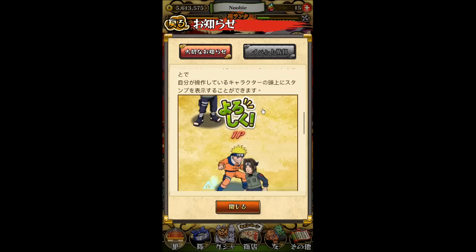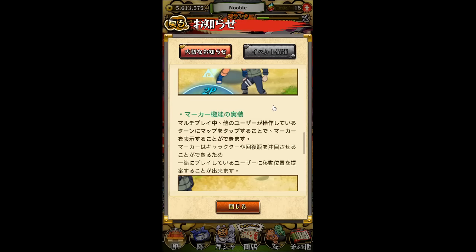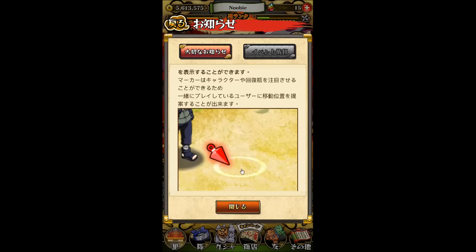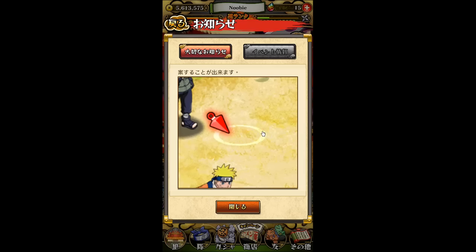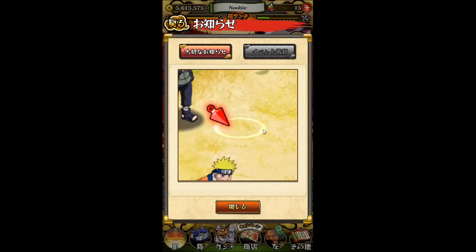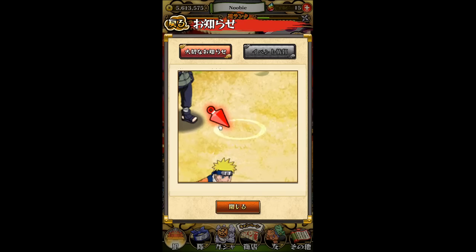That might not be as useful to those of you who don't read Japanese. But the more important part is there's now a feature where it allows other players to tap on the map. I haven't tried it out yet, but judging from the description and the picture, you can actually click on the screen so other players can probably see it. Maybe you're suggesting where to go next or what to do. So if you're the host or a teammate and someone is lost, you can help them out by tapping on the map — assuming there's no lag and you're still on the same page.